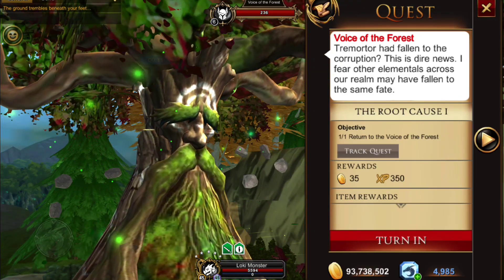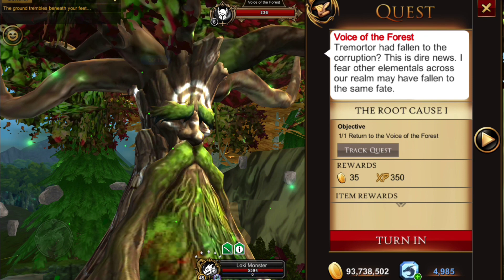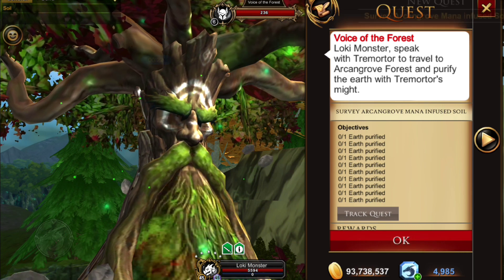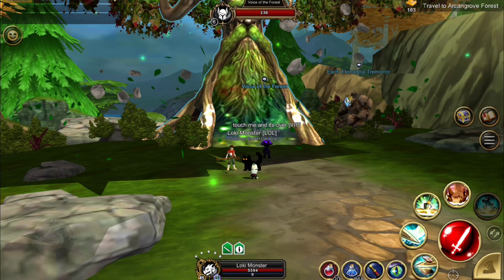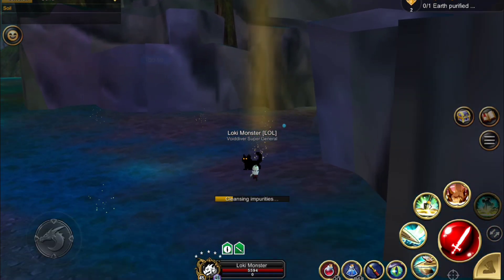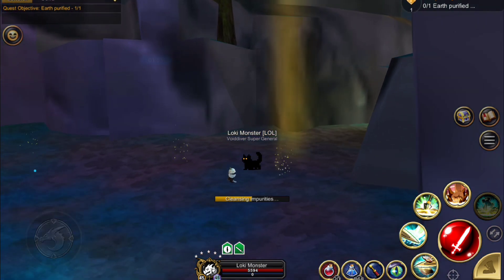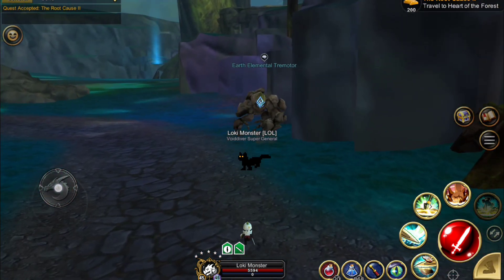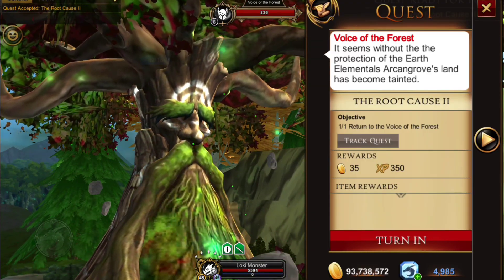The Voice of the Forest says: 'Tremor may have fallen to corruption — this is dire news. I fear that other elementals across our realm may have fallen to the same fate.' So we turn that in and get a new quest: speak with Tremor to travel to Archangrove Forest and purify the earth with Tremor's might. We go over to Tremor and click on Archangrove Forest. Once you get there, click on the little sparkles that your quest arrow in the upper right-hand corner will lead you to. Once you've found all of them, return to Tremor and travel back to the Heartwood Grotto to speak with the Voice of the Forest and turn that in.